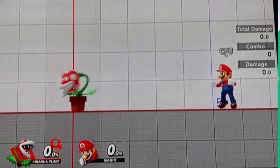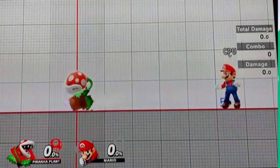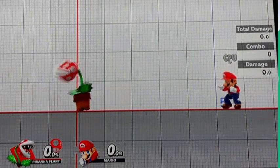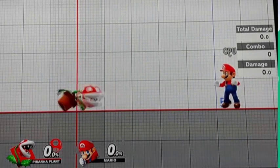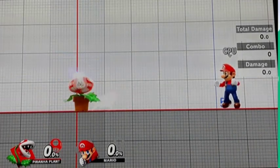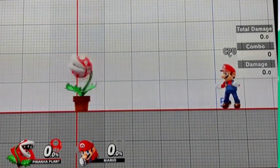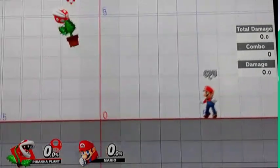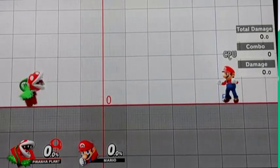For his smash attacks, he uses his head. His down smash has him spin around, similar to Mario's down smash. His up smash goes in for a chomp. That's the basics — now let's get on to the specials.